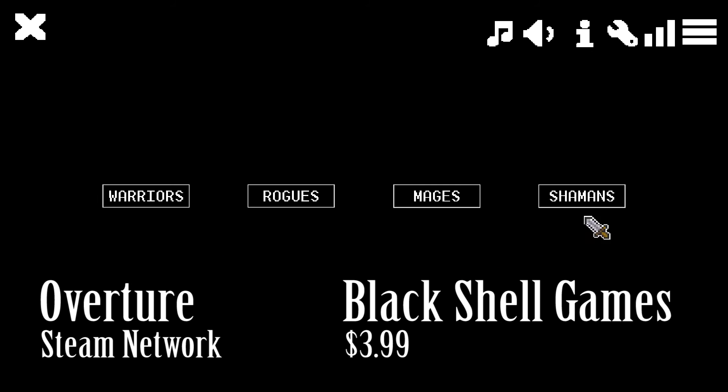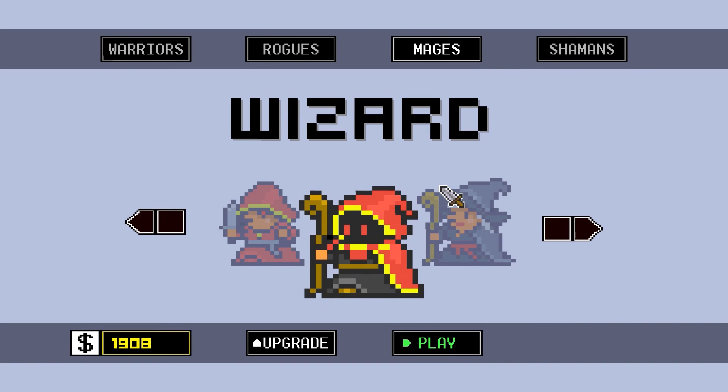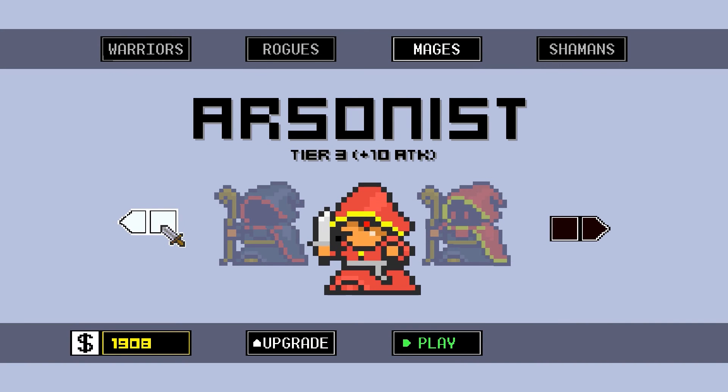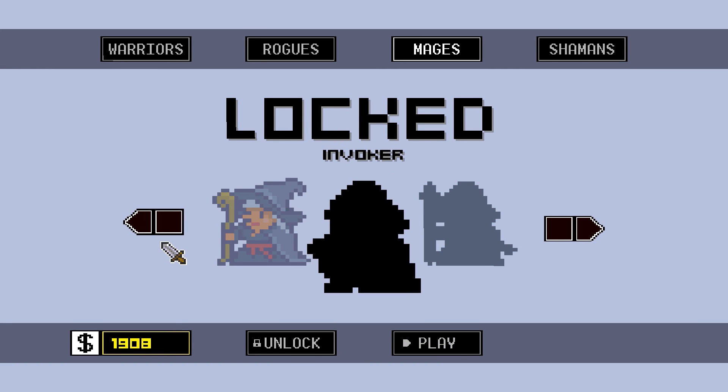We have four basic classes to start off with, but there are also 24 subclasses as well. Right here we can see there's a Wizard, an Arsonist, and there are other classes we can unlock as well, like the Warlock, Invoker, and everything else.